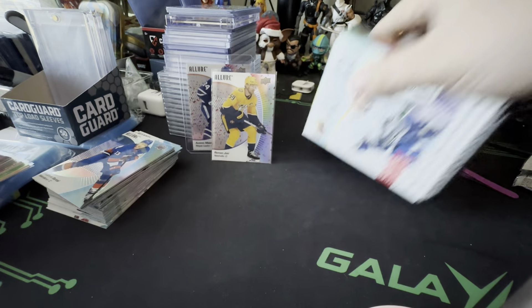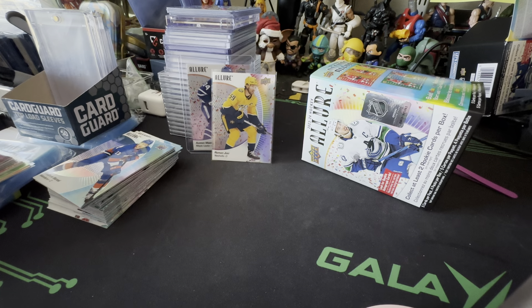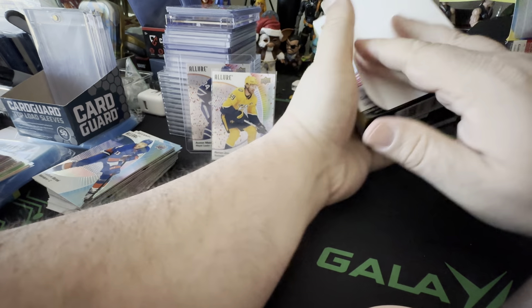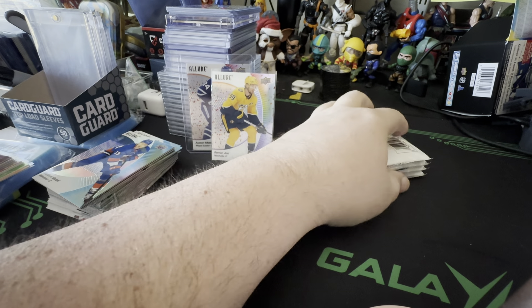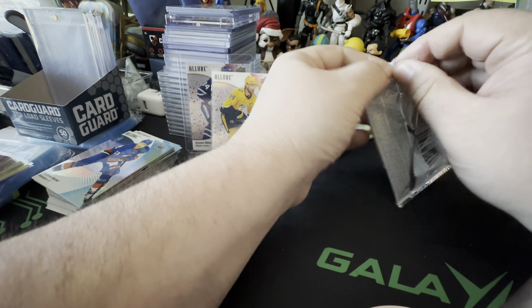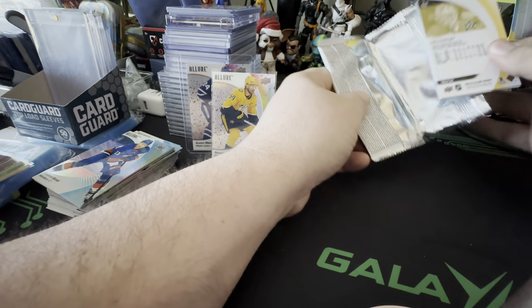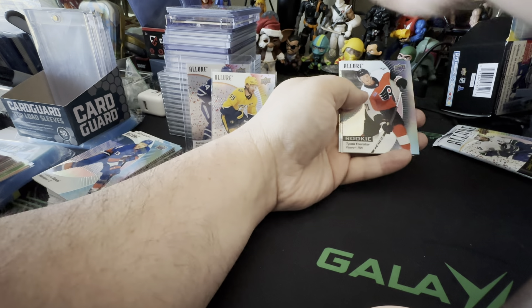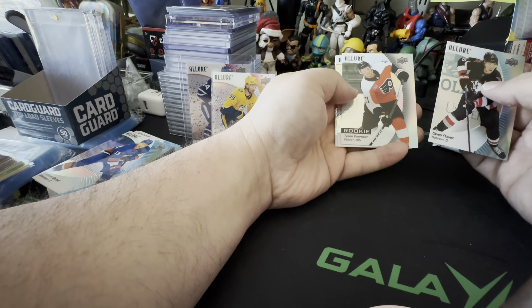I'm not going to buy a lot of this — the Taxis are cool, the Confettis are cool. Connor Ziri got a Bar Down. We got something here: orange slice Redly Greg — not bad. Bar Down Allure of Connor McDavid. There's no numbered in this either — Connor Ziri on the rookie Taxi — no numbered stuff in retail, so it's no autos, no numbered, just kind of the base stuff.